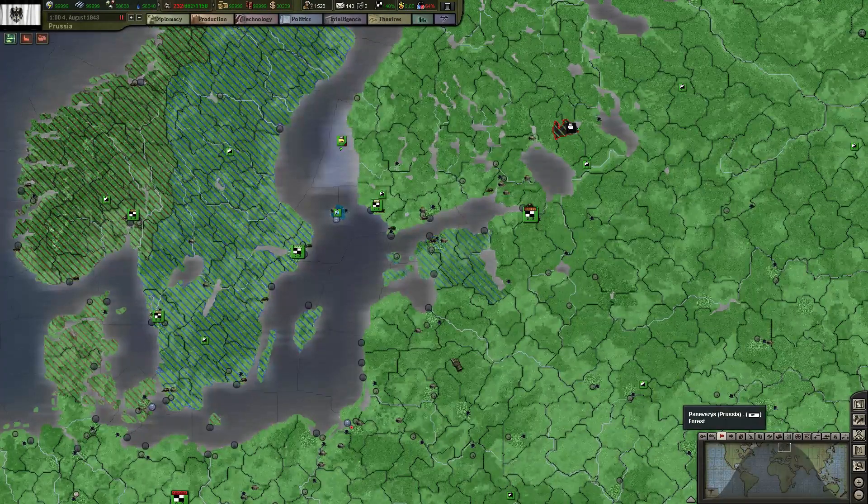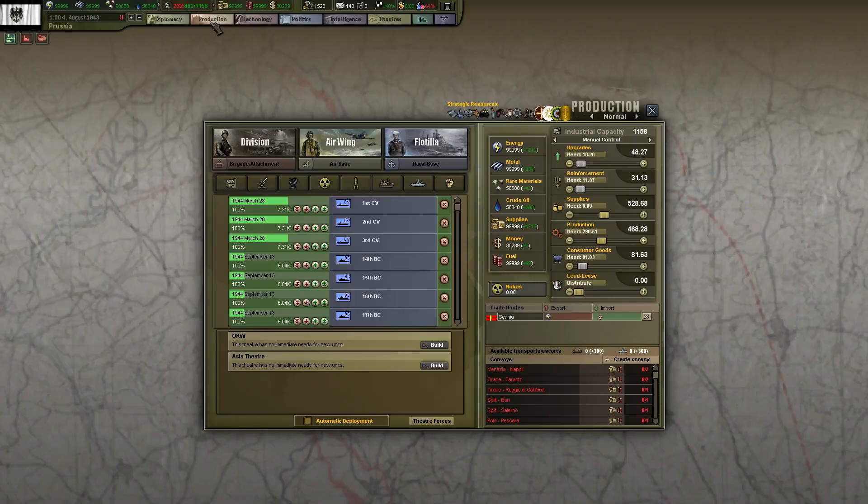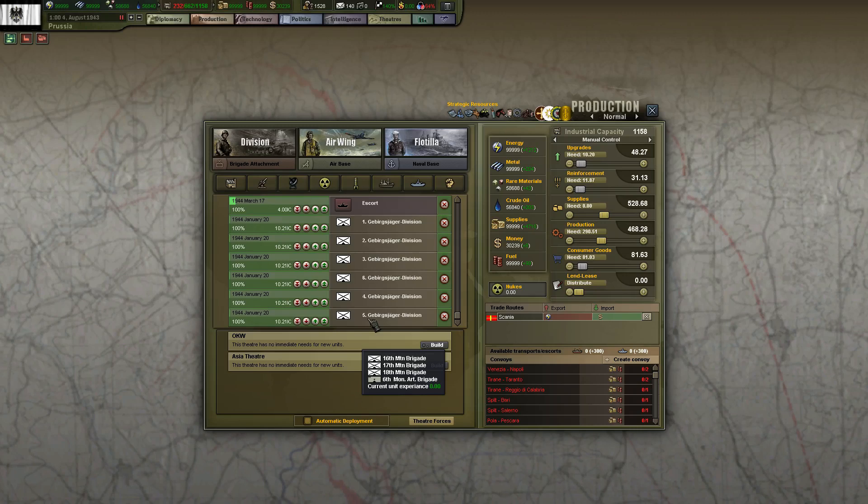Hello everybody, welcome back to Hearts of Iron 3 Imperial Mod and Paradox Gamer. I start off the production of some mountain troops - six mountain divisions, all consisting of three mountain infantry brigades and one mountain artillery brigade. I will use those to take...